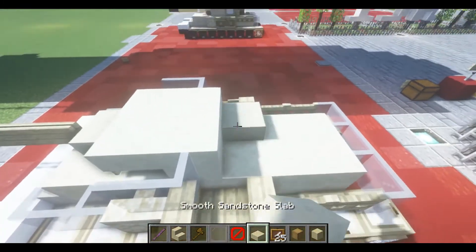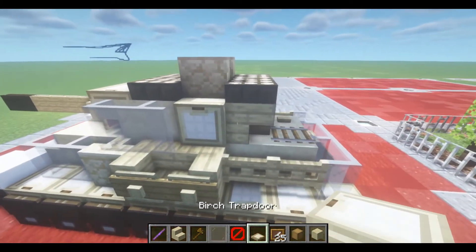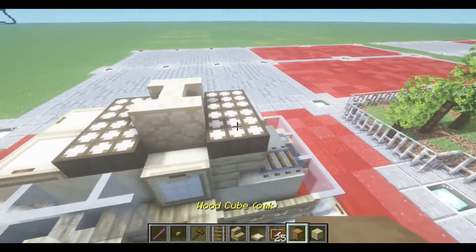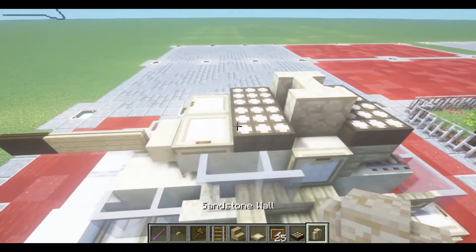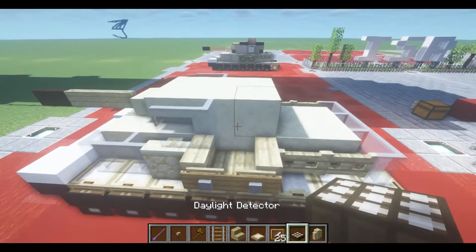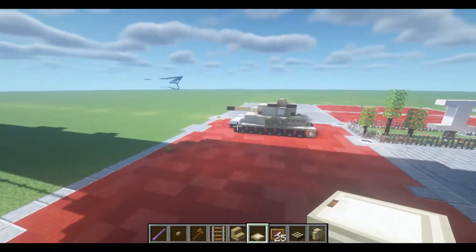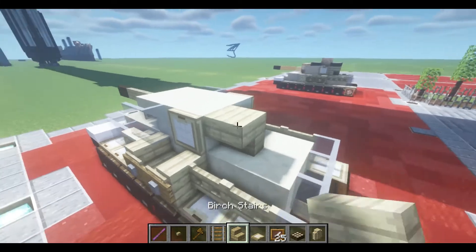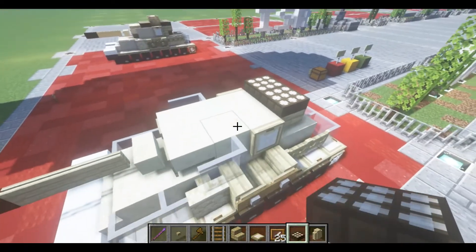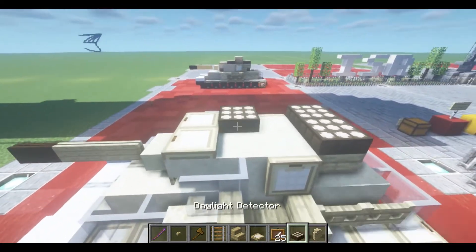This should be the final layer of blocks right here — just two more. We're going to need birch trapdoors, birch stairs, and a birch button — basically just putting the finishing layer on. Take our birch trapdoor, flipped upwards on the blocks we previously placed. At the back, just like the front, two birch stairs. We're going to put the roof layer in first so the block states won't update and revert to their original positions.